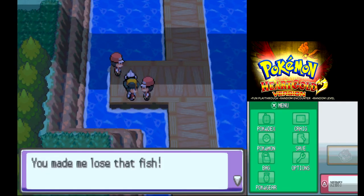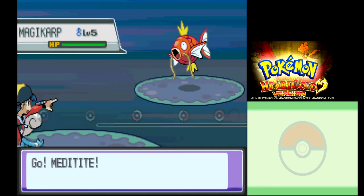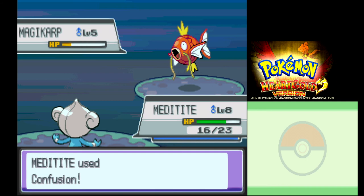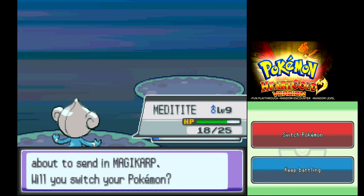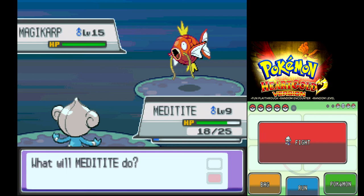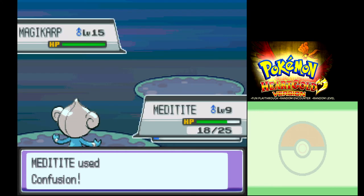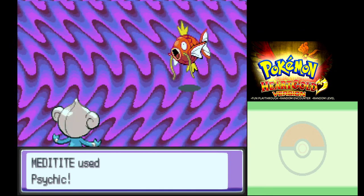Here's the Magikarp Trainer. Four Magikarps! When they evolve he's gonna have a monstrous team of four Gyaradoses. Pretty strong. Oh, that's right — in this game you get the shiny Gyarados at the Lake of Rage, isn't it? Yeah it is. There's the first Carp down. With Random Encounters turned on, maybe it'll change — maybe it'll be a guaranteed random encounter that'll be shiny. Quite early in the game, we'll find out as we go on. That'll probably be episode 200 at this rate.